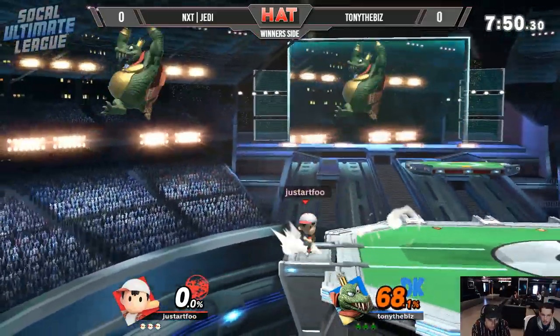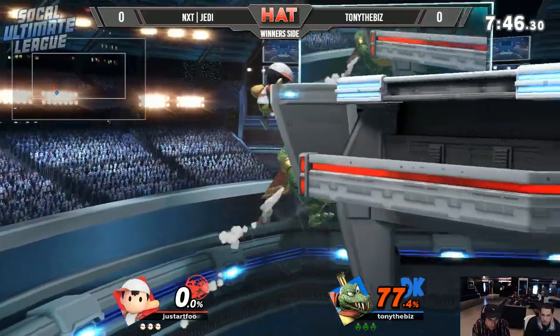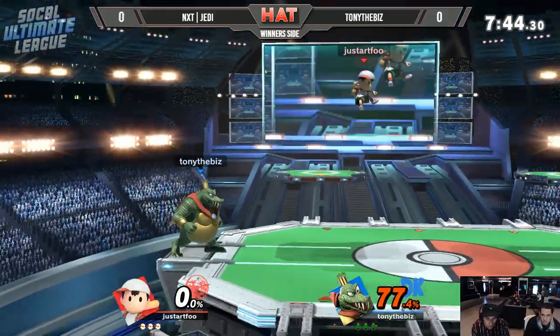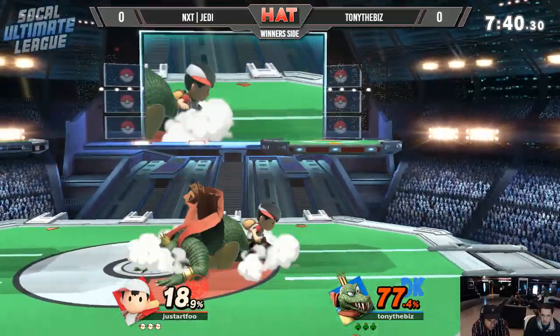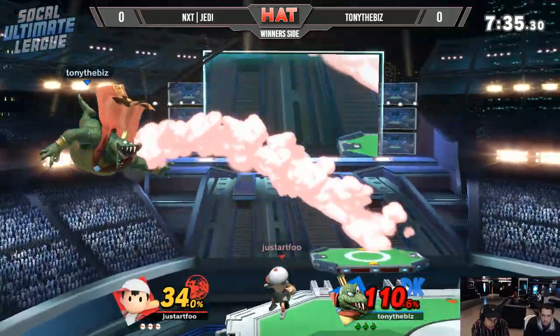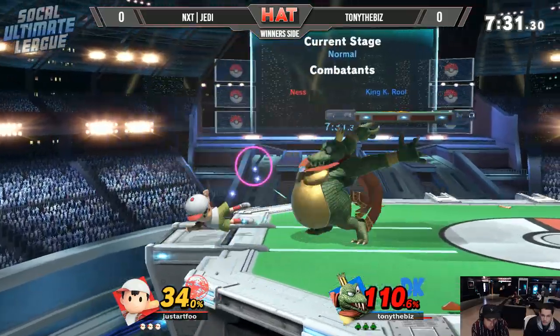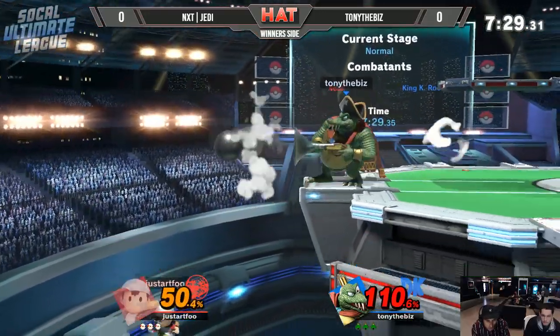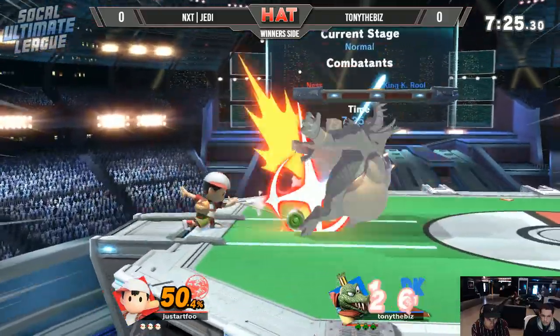You can pick a direction to go out of PK fire, but sometimes you have to mix it up between jumping out and just going left or right and then shielding. Some characters, specifically K-Roll, can actually armor through it — if you go for dash attack, you can power through it at some percents. You have to be really careful though. Like Link, you can go through it and punish Ness for PK fire.